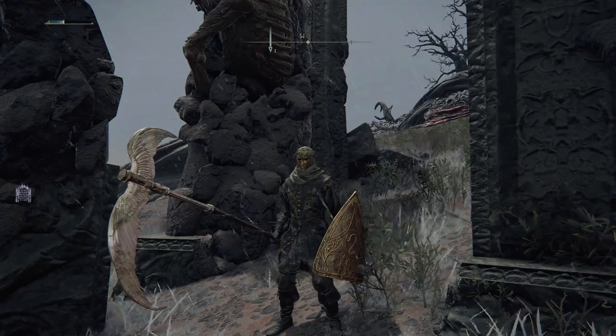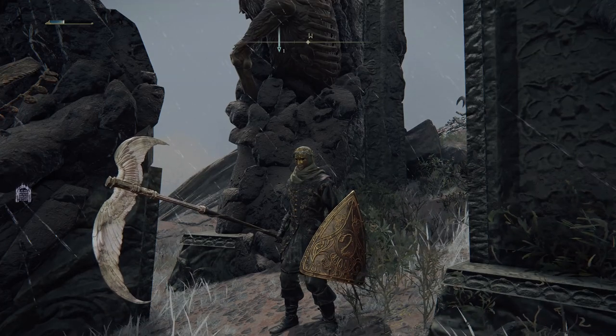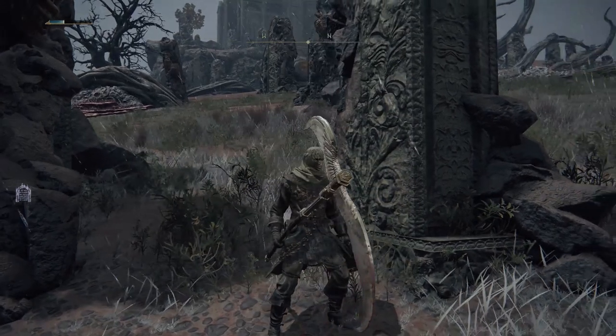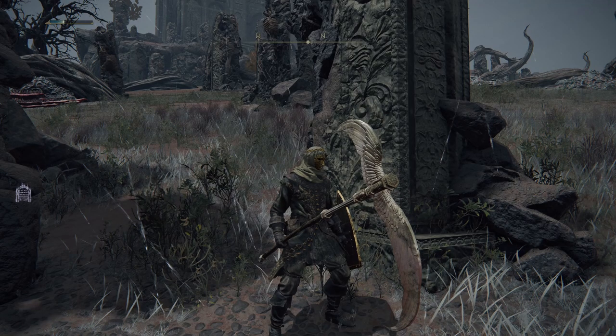The Wing Scythe is a Reaper-class weapon that deals holy damage that scales with faith, strength, and dexterity. It also causes blood loss buildup, which is just an added bonus. And most importantly of all, it looks super badass, which we all know fashion trumps stats. The biggest hang up though is that it does require 24 faith and 16 strength and dexterity to be able to wield this beast. But after an hour of farming runes, you'll be able to use this no problem.